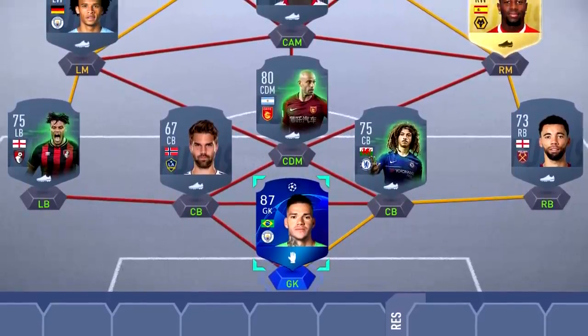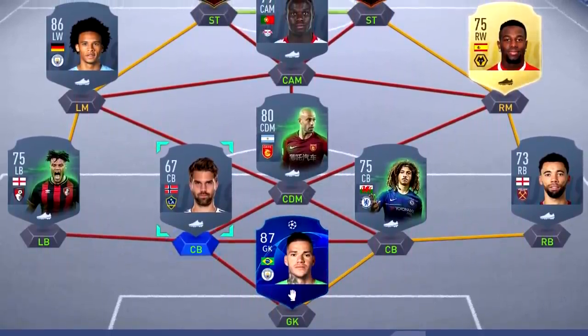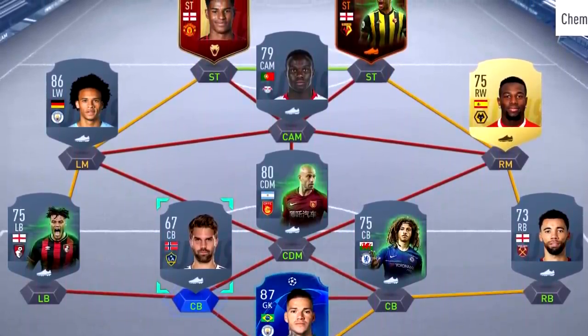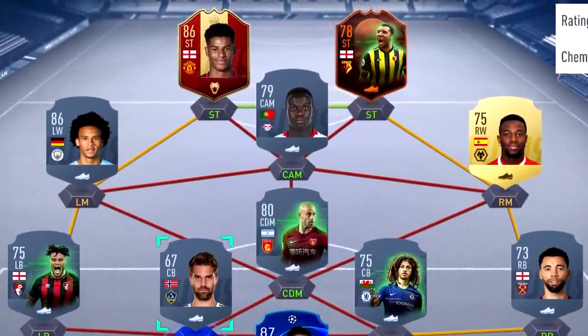So here's the starting lineup: UCL Ederson in goal; Fredericks at right back; Ampadu at right center back; Skjelvik at left center back; Tyrone Mings at left back; Scream Mascherano as CDM; Sane at left mid; Traore at right mid; Bruma as CAM; in-form Rashford as left striker; and Scream Troy Deeney as right striker. They're all above 90 pace.